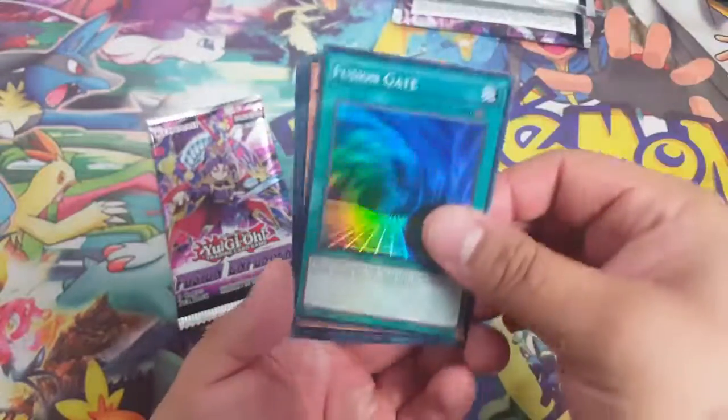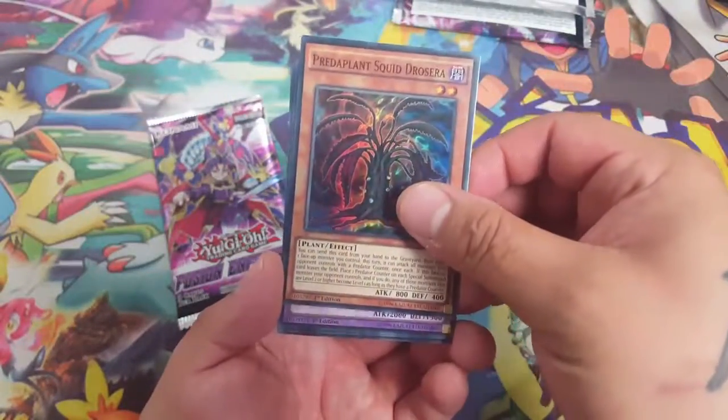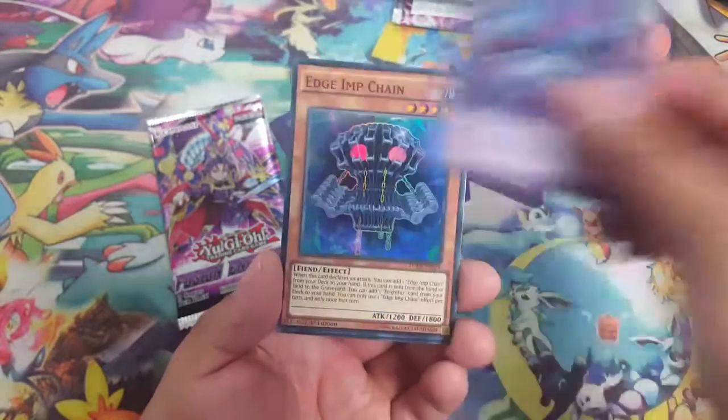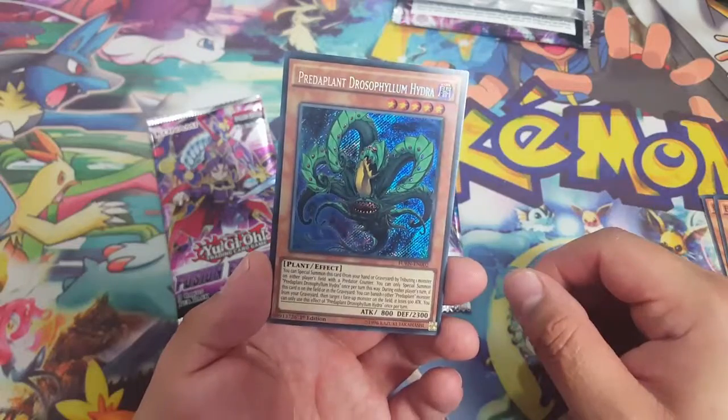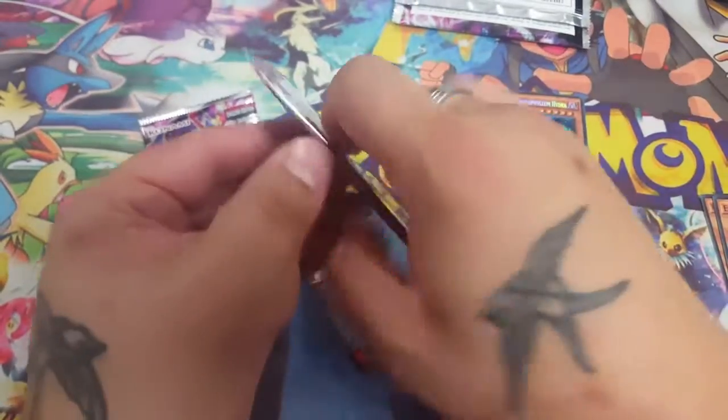We have Fusion Gates, Predaplant Frightful Wolf, Edge Imp Chain, and Predaplant Drosifilium Hydra for the secret.